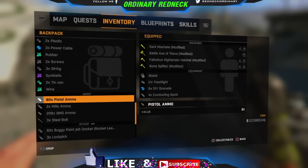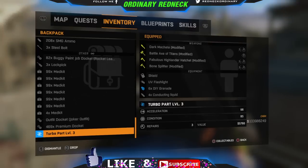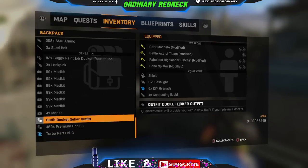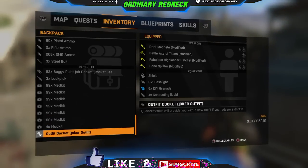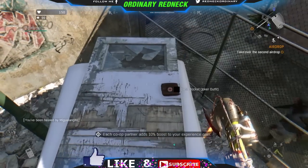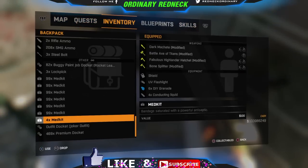So for this glitch, I'm going to show you how you can drop your premium dockets or any docket that you have in Dying Light. Go ahead and smash that like button by clicking the thumbs up below this video as it helps me out. I really appreciate it. Comment below and subscribe for all the newest Dying Light videos, and let's get into it.